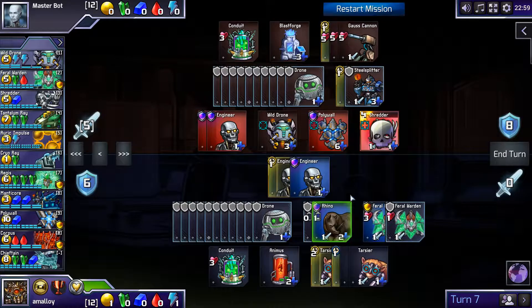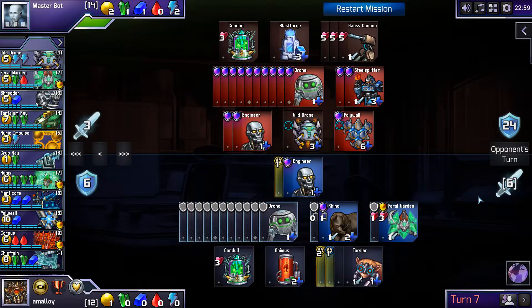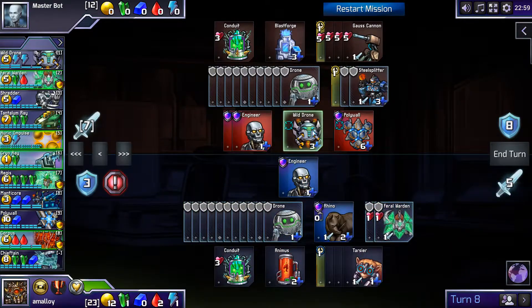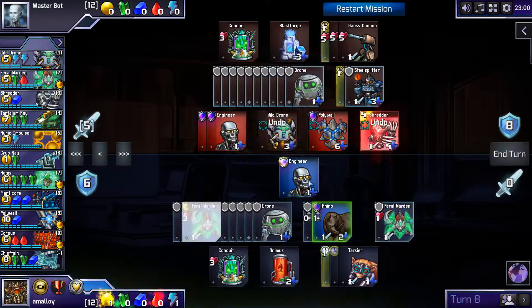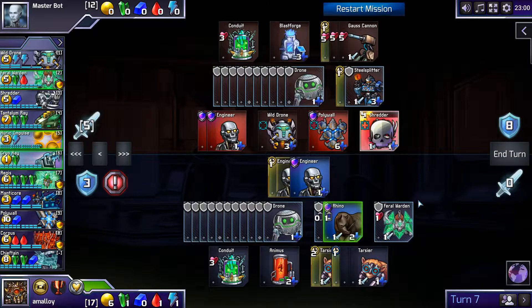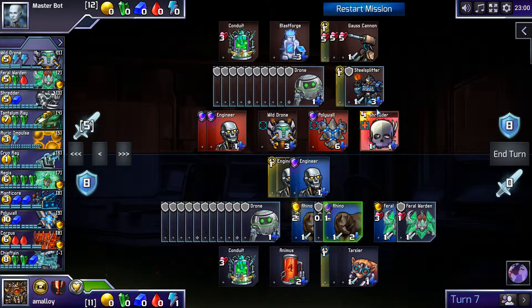I could actually destroy his Polywall if I wanted to. I need this to just defend. Maybe the idea here is to depend on my efficient attackers, where he's building sort of inefficient attackers. Now all this attack is wasted. So back up — what could I have done differently on this turn? Instead of building a Feral Warden, could I have done something else, since I have all this wasted attack? Could I have built a Rhino so that we can get through his Polywall and not waste a bunch of damage?